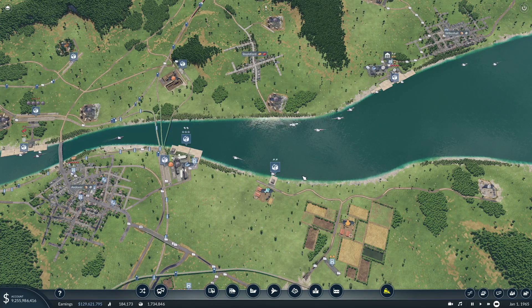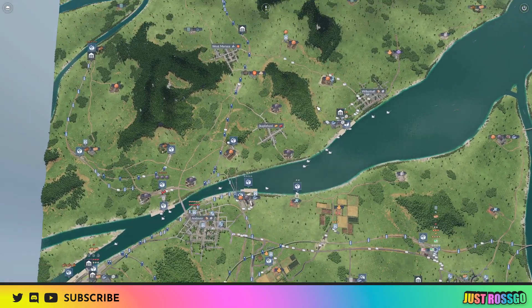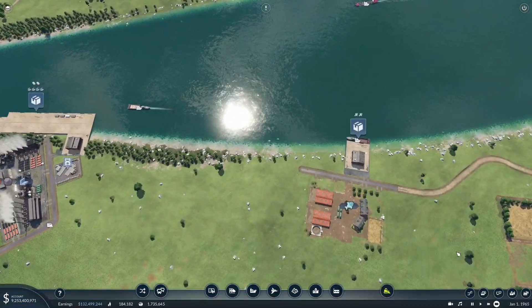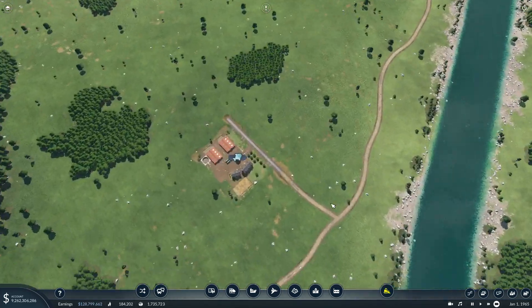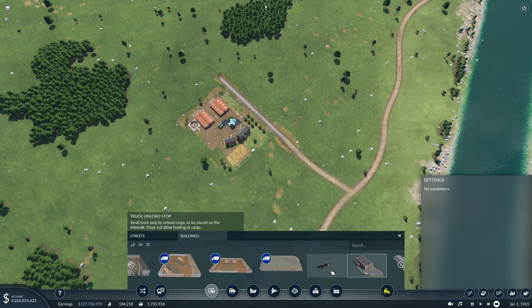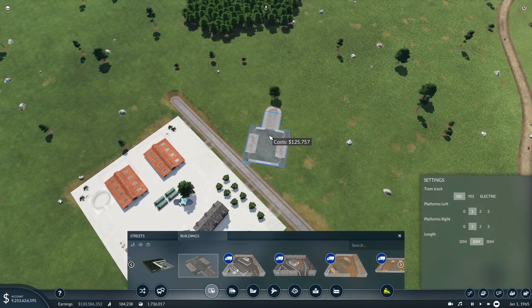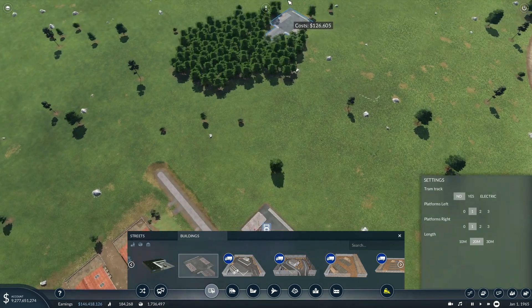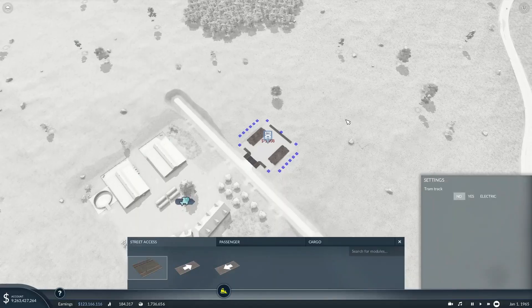Hey, I'm just Roscoe and we're back in Transport Fever 2. We're working on fish at the moment. We got our fish line set up in the last episode. I do have another fish place over here which I'm thinking will be a nice easy one to just lorry down to that other dock. The more fish we can get across the better, because I want the train to be making money taking fish up and then making money bringing meat back. That's the plan. So let's go configure.